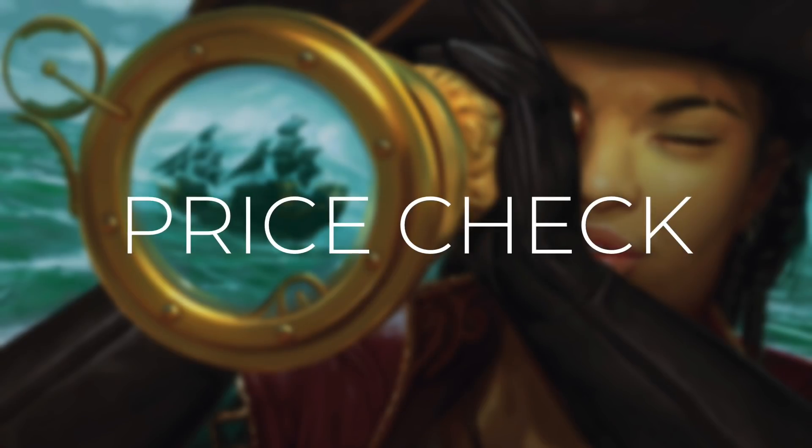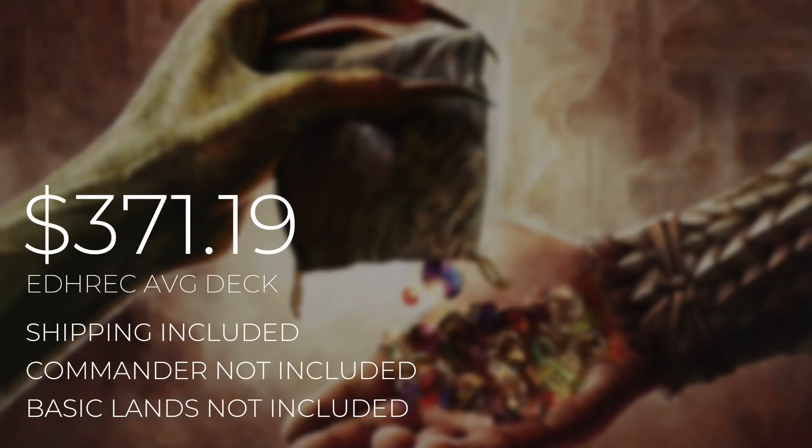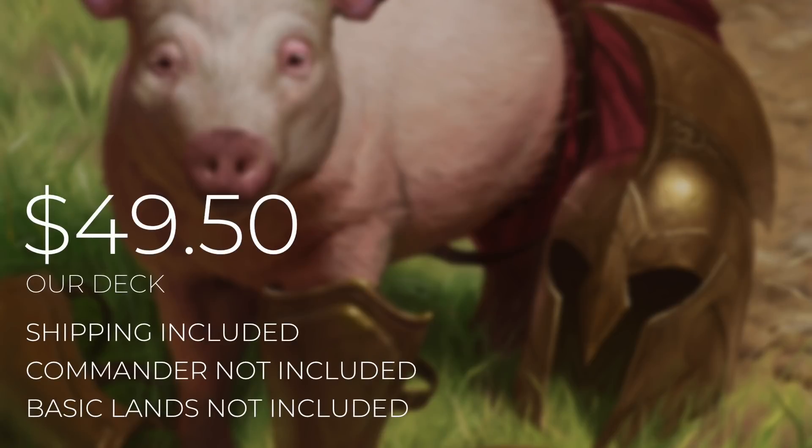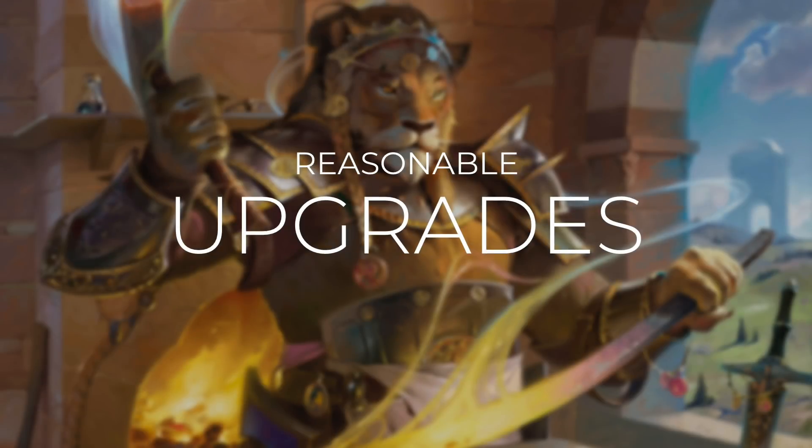Now that we've gone through every single card in this deck, let's do a quick price check. A quick reminder that deck costs are calculated using TCG Player Optimization, optimizing with even heavily played and damaged cards because those cards need a home too. The average Maren EDH Rec deck is going to set you back $371.19. Our deck is much more affordable, coming in at $49.50. The commander cost is excluded from both figures. Prices can and will fluctuate over time, but with these deck costs I want to be as transparent as possible.